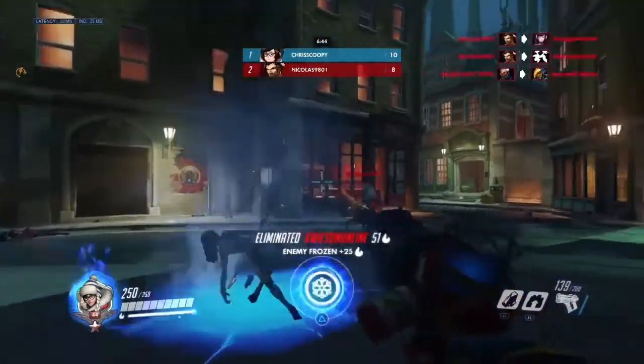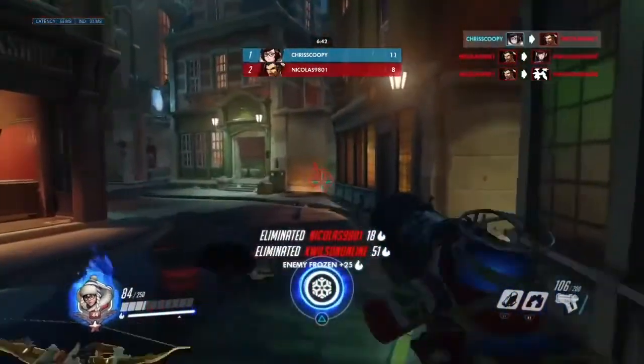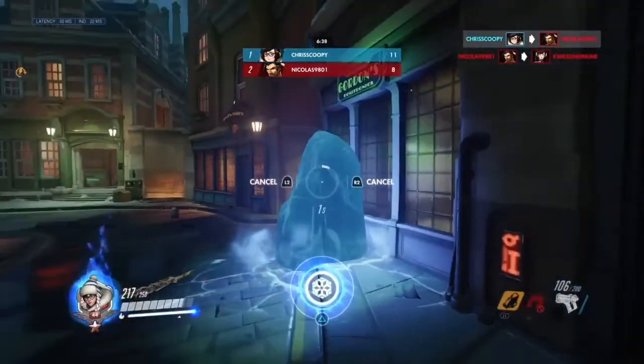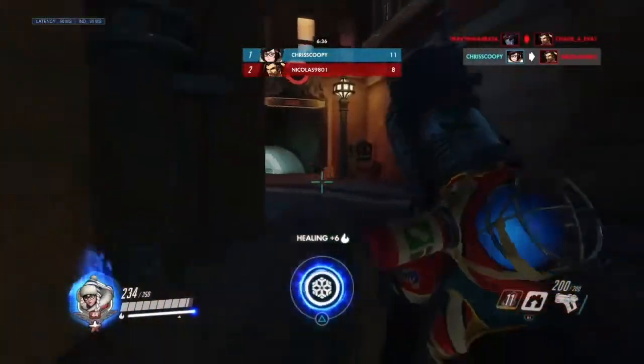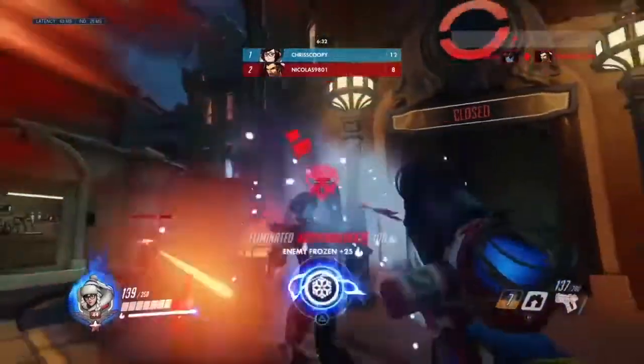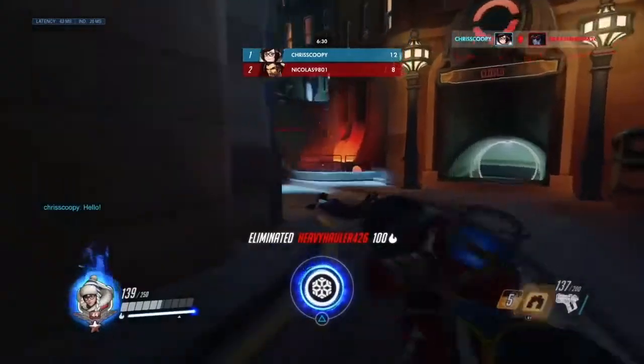For number 4 we've got Winston's Bubble. Sure it can tilt a D.Va faster than it takes for somebody to tell you to get off Hanzo, but the shield only has 600 HP. You can barely protect anyone with it, and the cooldown for such a weak ability certainly doesn't help either.